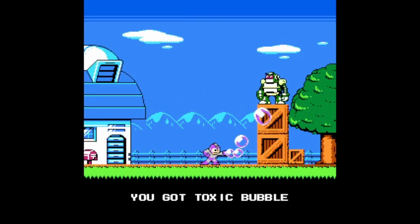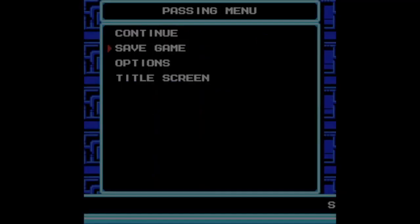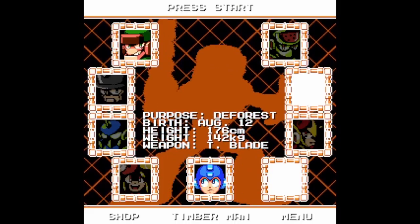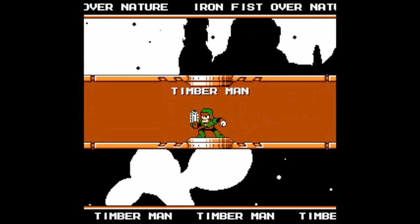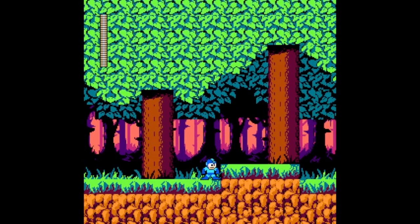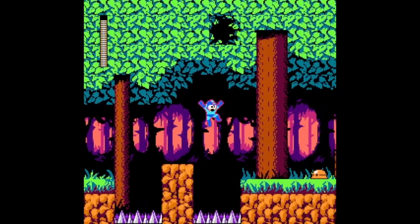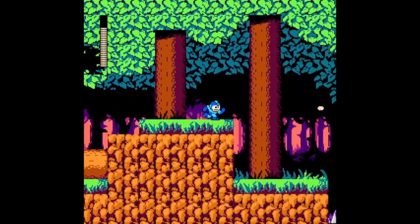Two bosses down. Now for Timber Man. How the hell am I going to manage this? I'm thinking the acid shooter might be useful because, I don't know, acid rustles the metal? I got me. See you at the boss.